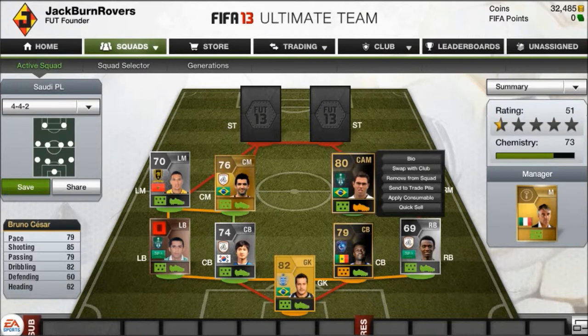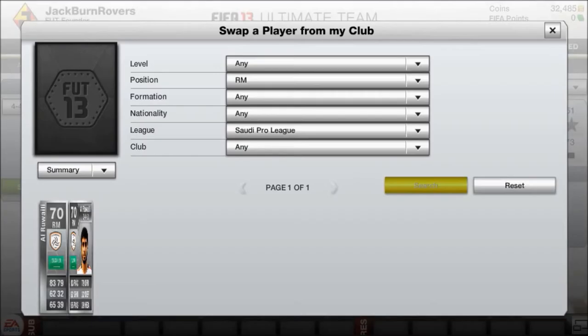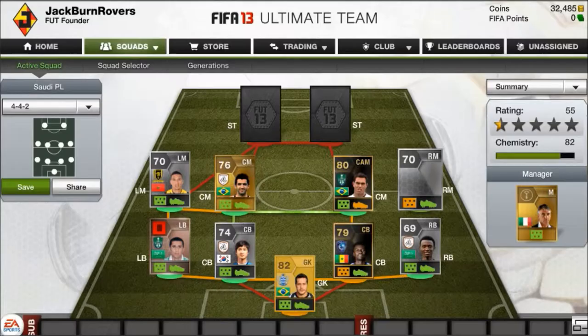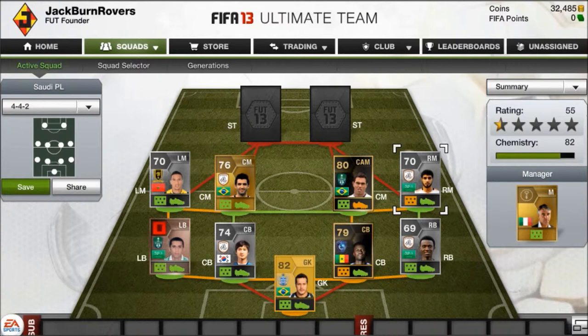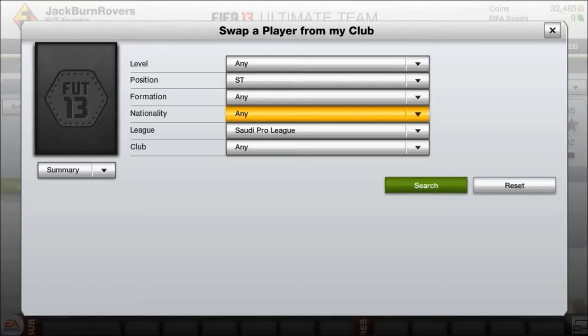Bruno Cesar's dribbling is 82, so that's pretty good — he's a really solid player overall. Moving on to my right mid, this is Al Ruali. He's got 83 pace and 79 dribbling. His heading and defending aren't great, but you don't really need that for a right mid. He can help on the wings similar to the left mid.